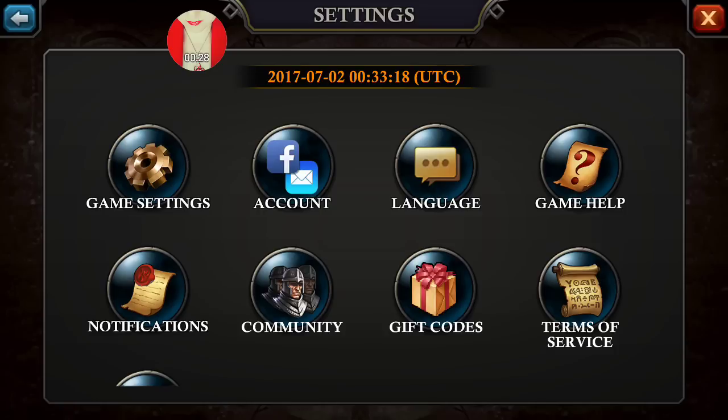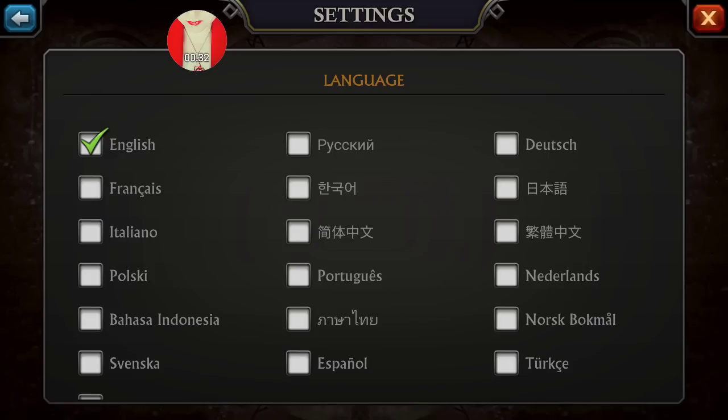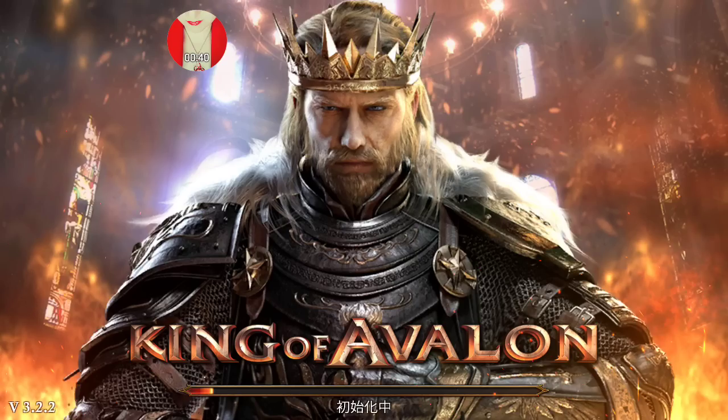you go down to your settings button, you go to language, and click on the Chinese — which is the far one right above Netherlands. It's going to restart and it will be in Chinese, so just be aware. Some people get confused between Japanese and Chinese, but it's the one to the far right.